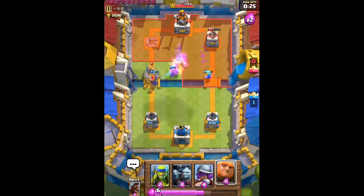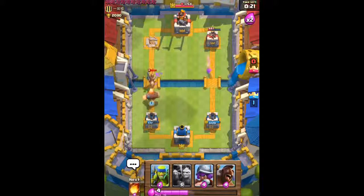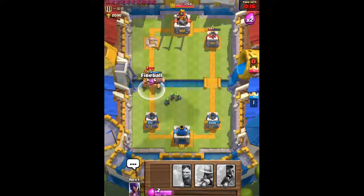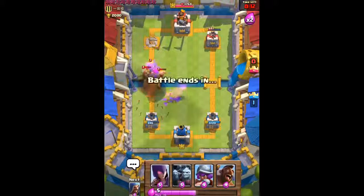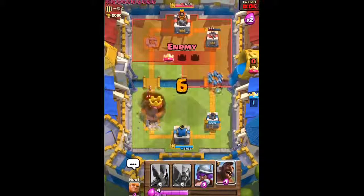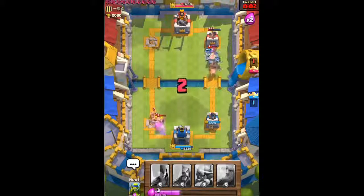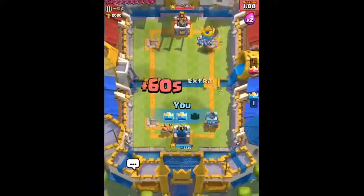He has a good counter with the Minion Horde. We're gonna play defense because we're in the lead — no need to play risky. I also want to weaken his right tower. He's gonna get our tower here, so we use our Minion Horde on the right side. He plays the Arrow card — not enough to finish our Hog Rider — and we finish off his tower on the right.